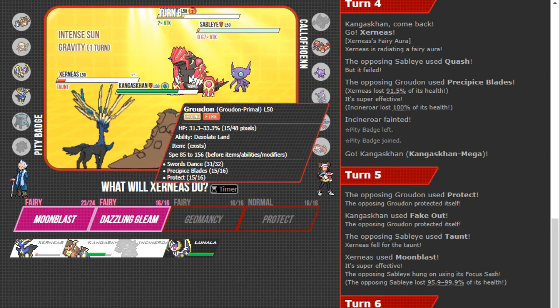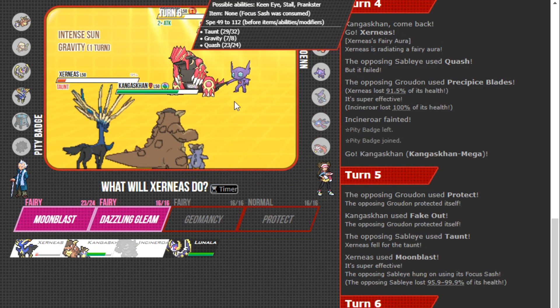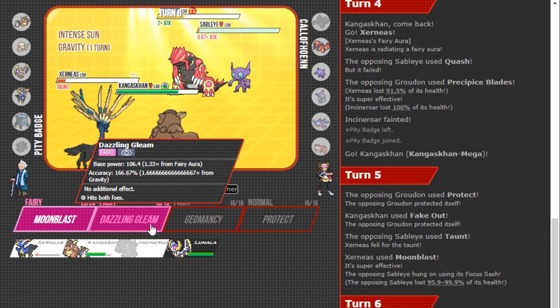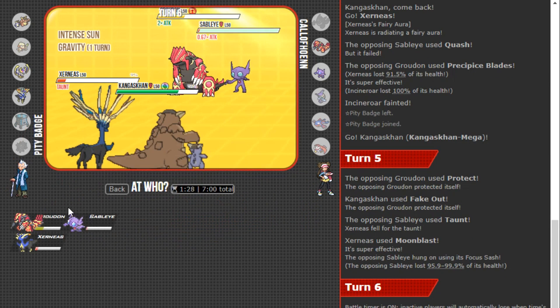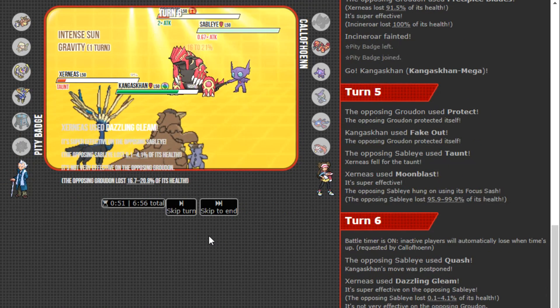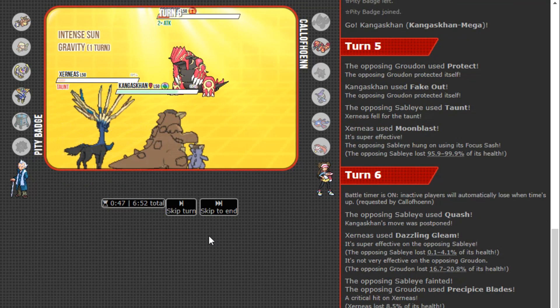The Sash means I can't protect either — that's kind of bad because my opponent can just Quash my Kang and Dazzling Gleam. Should I go for a Moonblast hoping it can KO? That looks like a bulky Groudon. I should have doubled up into Tapu Lele, but I didn't want to risk a hard press of Precipice Blades plus Quash. I go for Gleam and Double-Edge into Groudon — and yeah, Moonblast would have been enough into the Groudon, so I'll take that trade. Precipice Blades hits — that's fine.